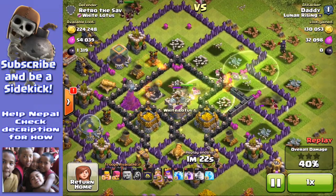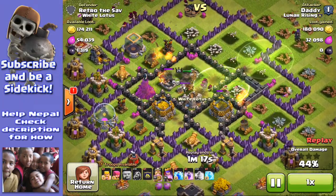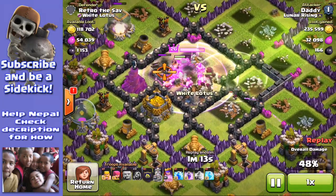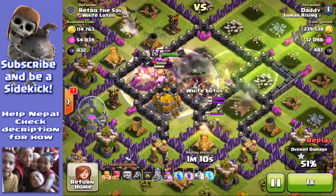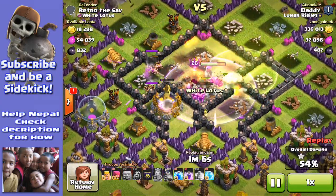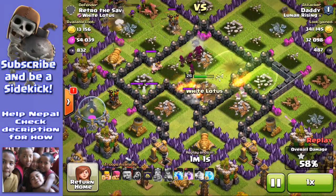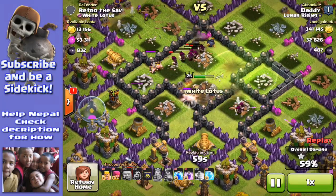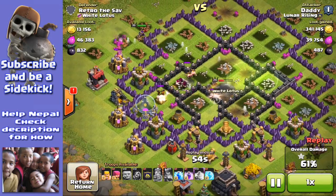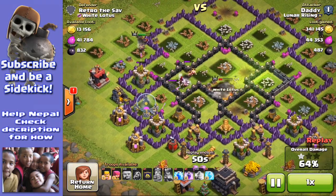Anyway, the base is getting absolutely demolished. The giants have gone right into the core using a combination of jump spells. I'm really after those two gold storages. What I didn't realize when I scoped this out was that there's an awful lot of dark elixir in the drills — 800 dark elixir in those two drills, 400 each. It's one of those things that just focuses your mind to check the dark elixir box at the back of the drill every time.